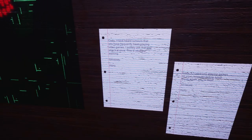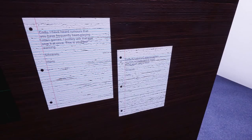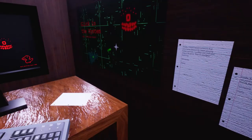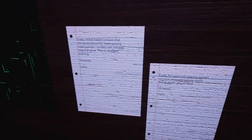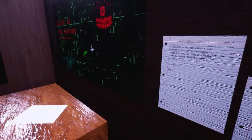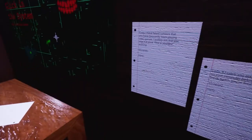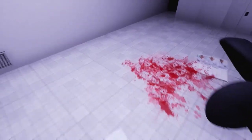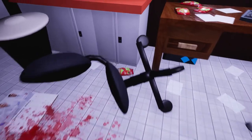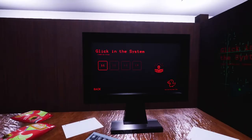Cody — I have heard rumors that you have frequently been playing video games. I politely ask that you stop it at once. This is your first warning. Sincerely, Harry. If I catch you playing games on your computer before lunch break — alright, you've been reprimanded because you're playing games. On A4 paper as well, because this would be an email. In this day and age you'd print out your email and put it on your cubicle like a badge of honor. This is obviously Cody's cubicle and he's not had a good time here. Cody has flipped out maybe. Can we play the game? No — you don't even let us play the game.